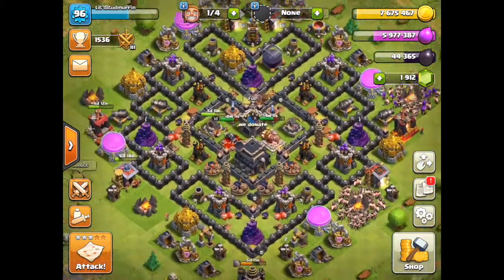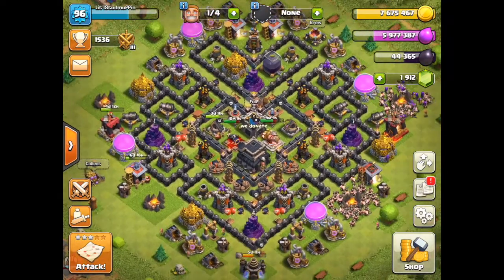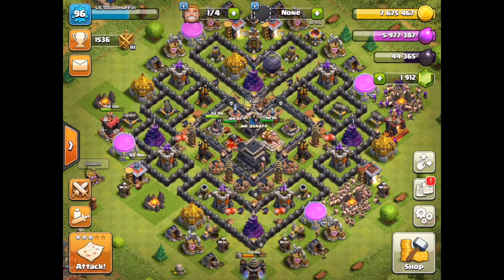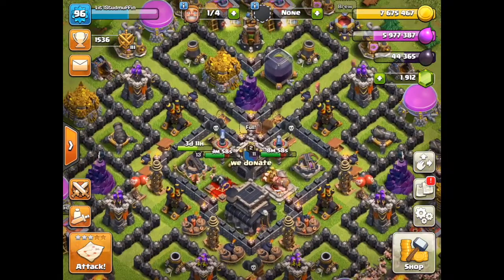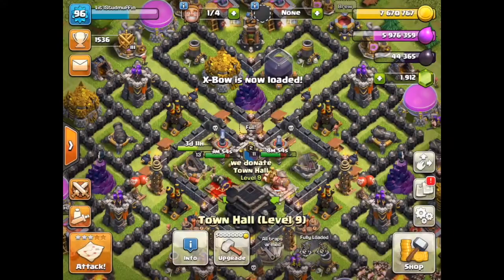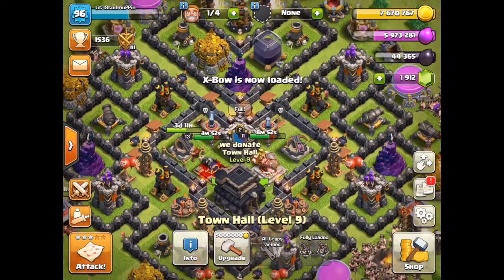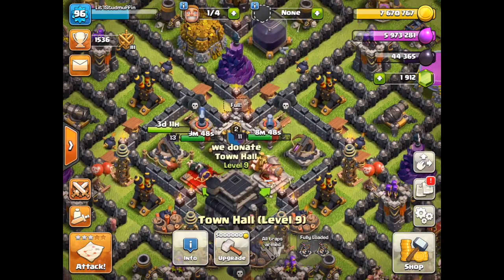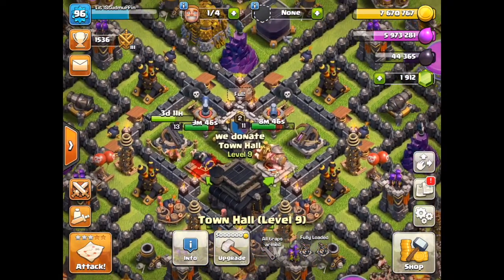All my other defensive buildings are done — I just have my Expos left. I'll switch between the two of them so at least one is operational while the other is being worked on. And then we have the Queen also to clean up. I think I'll start working on my walls.